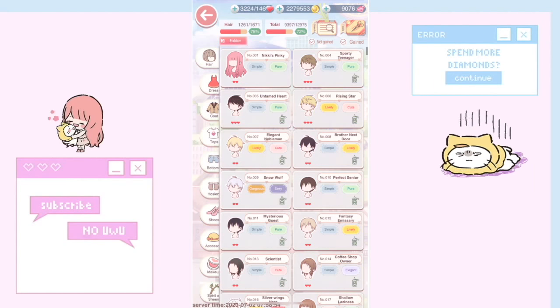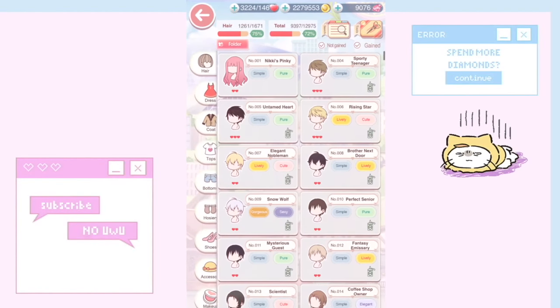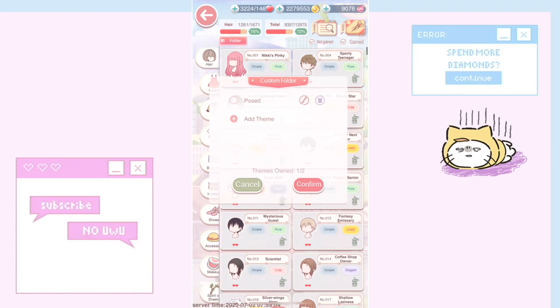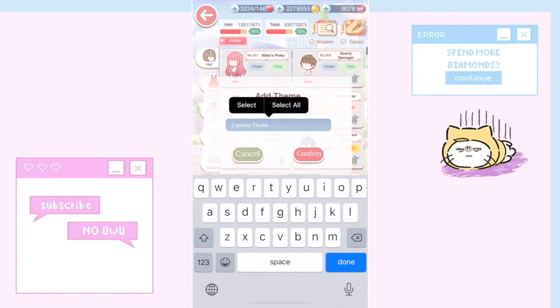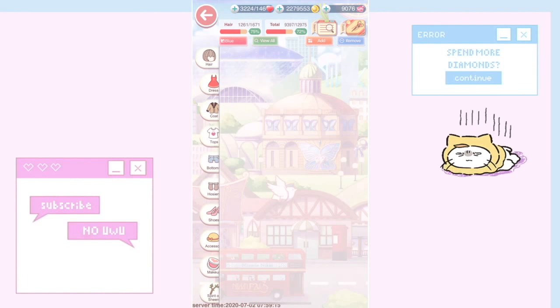Number one is one of my favorite tips — how to make a folder and how to use it. If you go to your wardrobe and click 'folder,' I already made one called 'pose.' To add another one, let's say 'blue,' I can select it, confirm it, and then start adding to it.